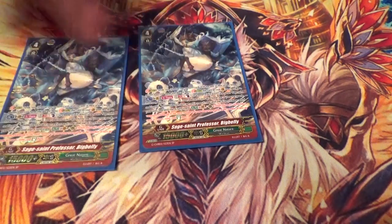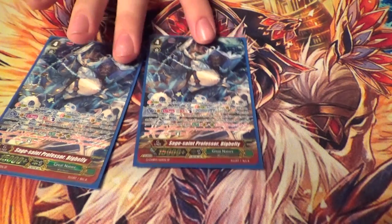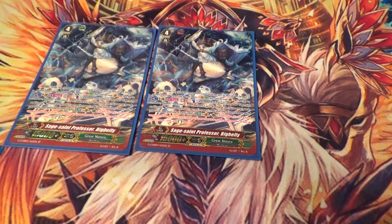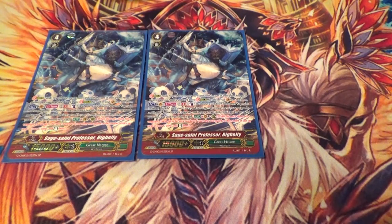Two copies of Sage St. Professor Brigbelly — it's an SP. GB2, Counter Blast, flip it up, copy of himself. You pick a rear guard, it gets plus 4K for every face-up card in your G-zone — typically it's gonna get like plus 24K or some crazy amount. Then you can pick a unit, give it red text: on hit you can stand any number of other rear guards equal to face-up cards in G-zone. This is another way to try and finish — it's also a good way to get pressure. It's a very good stride overall.